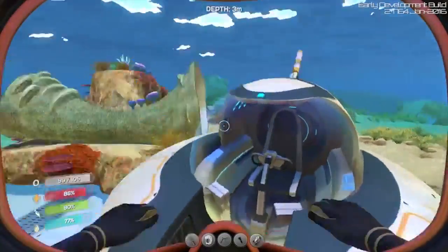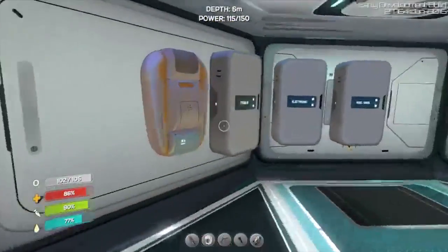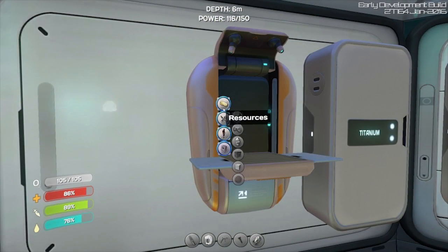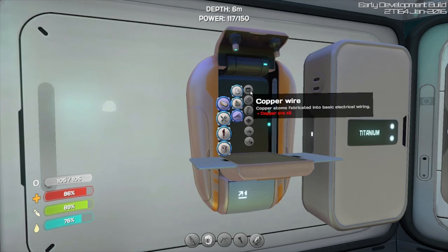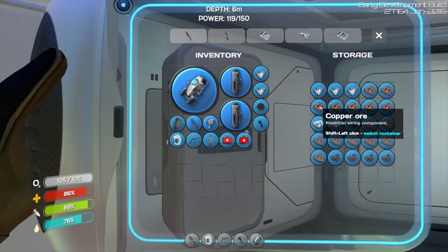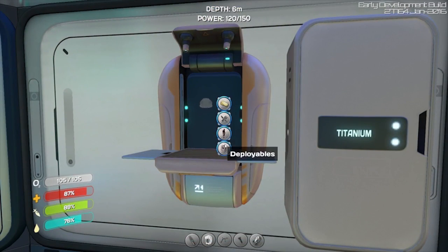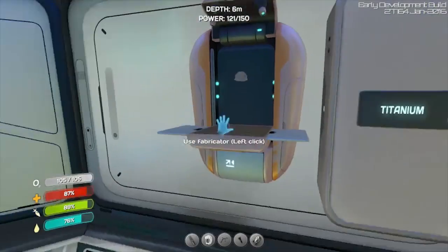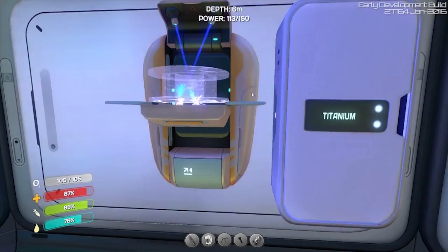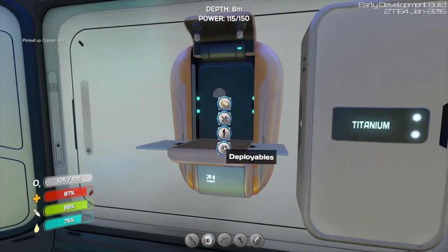Before we go, I might actually just put a beacon by the Grand Reef just to have it there, because that might be really useful - just so I know where it's at once I find it. Let's go ahead and make a quick beacon and then move over there. I'm gonna start leaving landmarks and little waypoints so I actually know where the heck I'm trying to go.